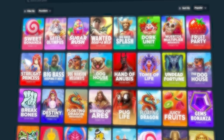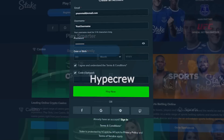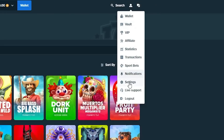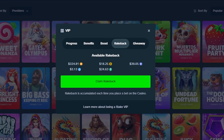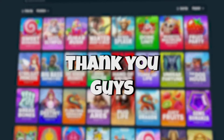Real quick before we get into the video, if you want to try Stake out yourself, go to Stake and register for an account. When registering, type in the code box code HYPECREW, or if you already have an account, go to settings, then offers, and type code HYPECREW in the welcome offer box. Using code HYPECREW will allow you to claim instant 10% rate back on all your bets, and it really does help us out, so thank you guys.